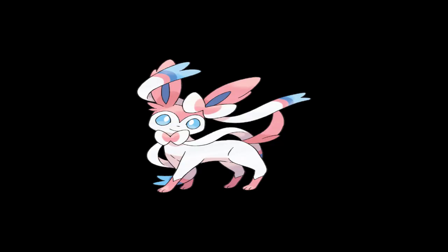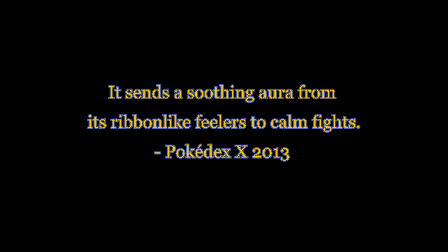Sylveon — one of the newer Eeveelutions and a new fairy type in Generation 6. Sylveon is really one of the best fairy types of the new generation. As stated in the Pokémon X Pokédex, it sends a soothing aura from its ribbon-like feelers to calm fights, which sounds more like a contest-type peacemaker. It looks like it's built for contests, but I managed to make a little set where it's bred for battle. It's one of my favorite fairy types.